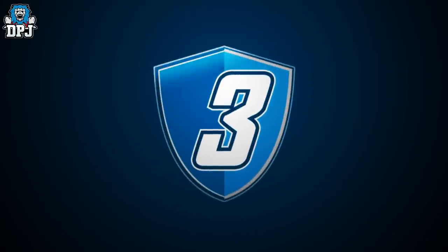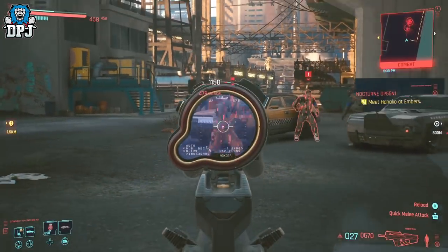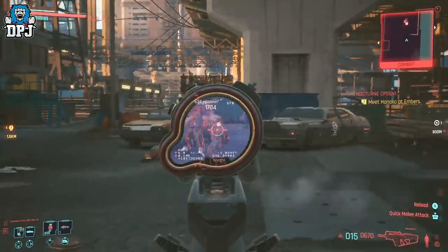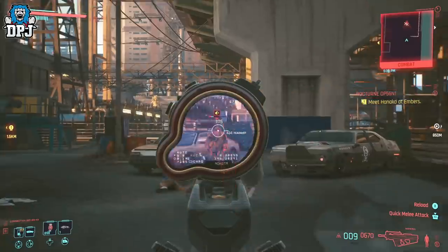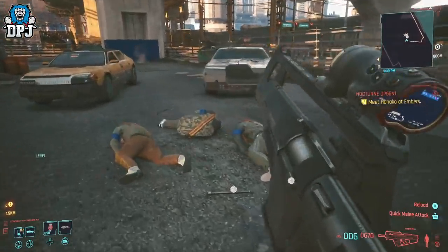Next up we have the Nawaki, which is one of the better designed weapons I have seen — I do love this thing. This burst power assault rifle, you can see the location on screen now. It does require you to take out a few enemies, although in the video I have already cleared them out to make it as short as possible for you, so go and get it.